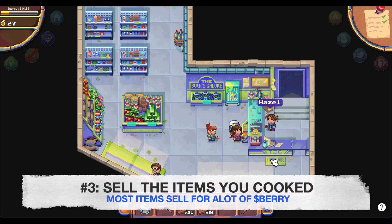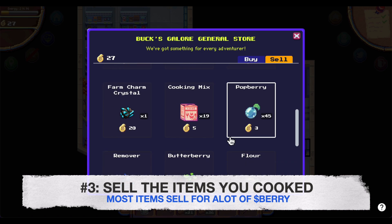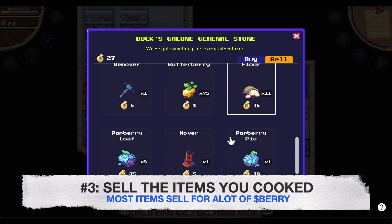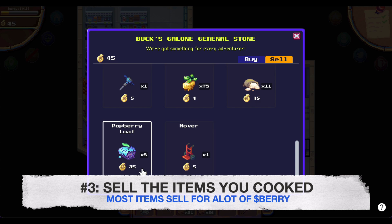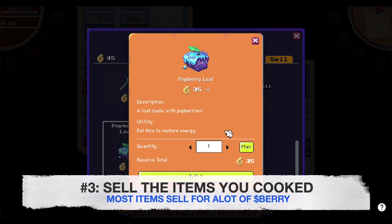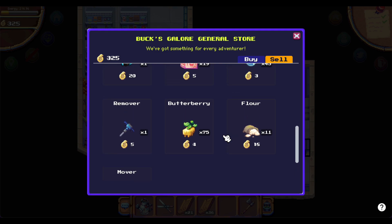So while cooking helps to combine four separate items into one, selling things helps to get rid of these items entirely from your backpack. I'll be selling my potberry pie and the potberry loaf that I actually cooked earlier such that they disappear totally from my Pix pack. You're essentially killing two birds with one stone — getting rid of stuff and earning money.